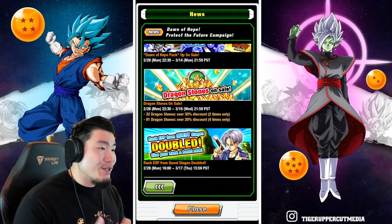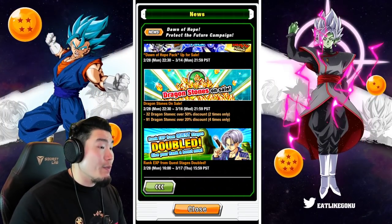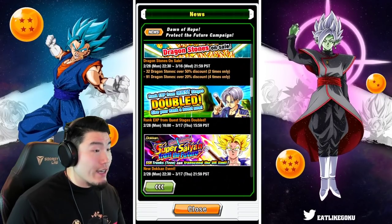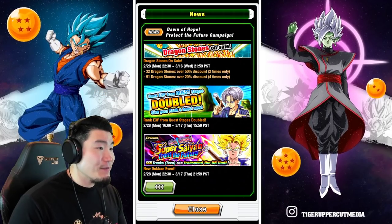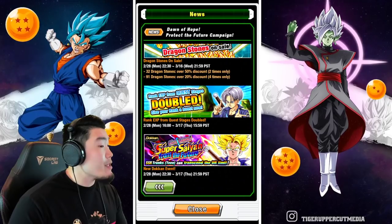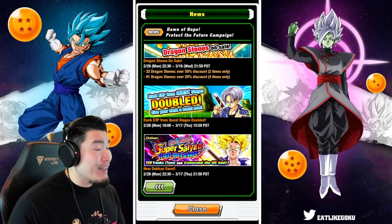For the dragon stone sale, we have a standard 32-stone pack at two times and a 91-stone pack at 20% off, available four times — so nothing special there. We also have double rank EXP for the campaign, which doesn't make that much of a difference but it's better than no multiplier, so I'll take it.